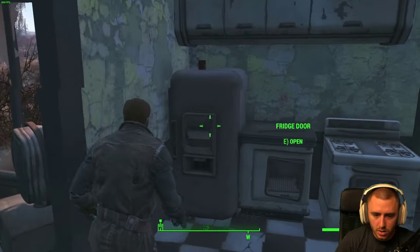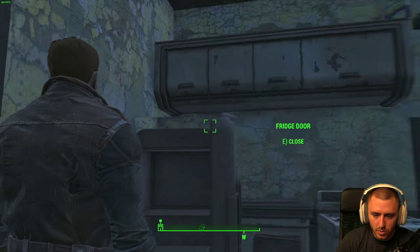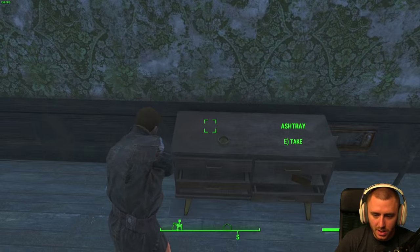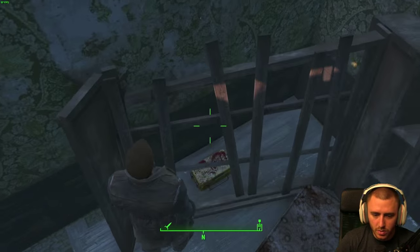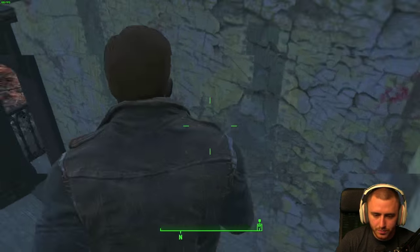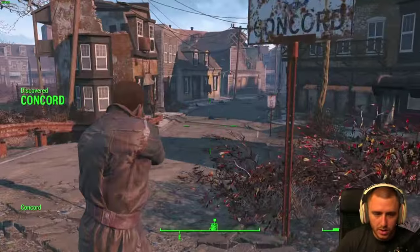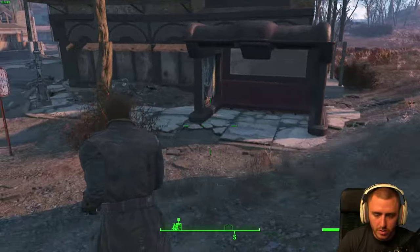No stone unturned. Cap stash. Oh, what's in here? Quantum Sugar Bombs, working beans. Let's check upstairs. Bobby pin — finally! Bobby pin box, there we go. Medex, shit in there. Whenever we make it back to the main city I'll have to loot it — I'm sure we'll have to go back eventually. Entering Concord — or Concord, however they decide to pronounce it.